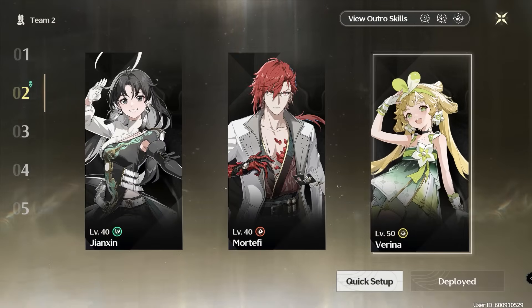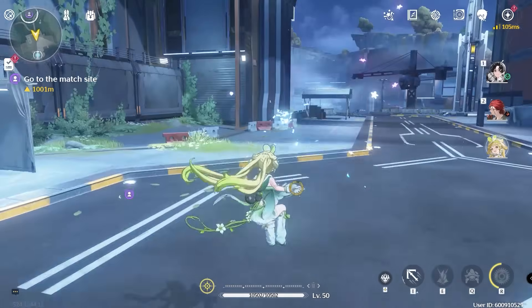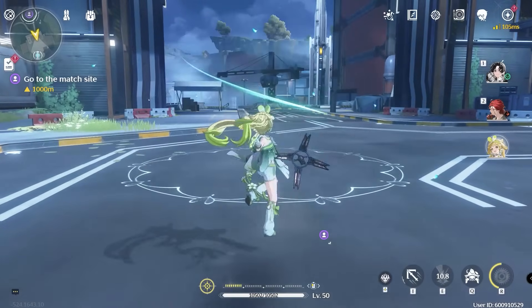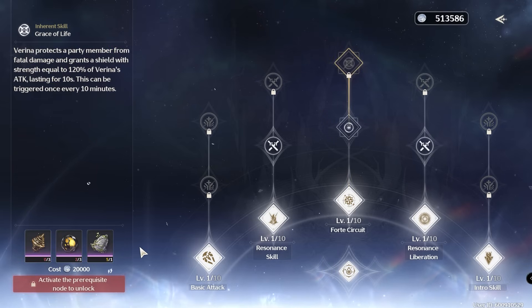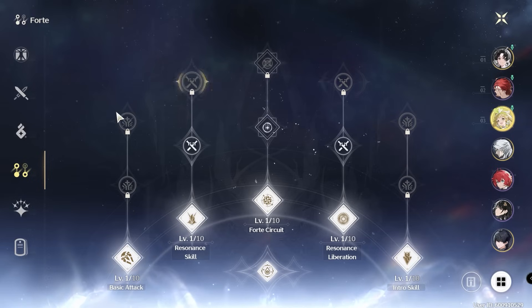Next, Verina — arguably the most powerful support in the game. Her Forte Circuit gives her the ability to heal every character in the team while doing mid-air attacks, which you can charge through normal attacks or using your skill. Verina can increase the Attack of every party member by 20% for 20 seconds by doing virtually anything. She can also protect you from getting one-shot: when you receive fatal damage, you get a shield worth 120% of Verina's Attack, though this triggers only once every 10 minutes.